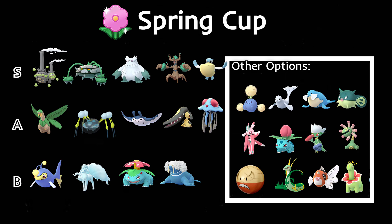Mawile with Fire Fang is going to do well against all the grass types. You can run it with Fairy Wind to get to charge moves faster. Fire Fang against all the grass types is going to do really well — a solid pick for this meta. Tentacruel with Poison Jab does well against most grass types, with Ferrothorn being the exception since its Steel typing resists poison attacks. Still a really solid pick in this meta.